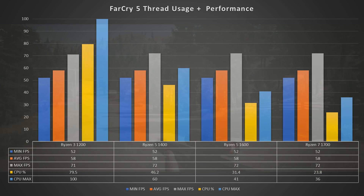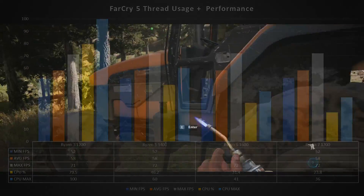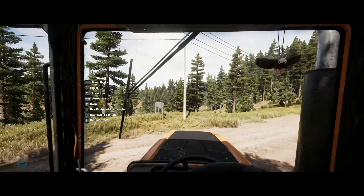Far Cry 5 does make use of all the threads on offer, with its load nicely distributed across the spread of threads. 23.8% CPU usage — under a quarter of your CPU being used — that's a lot of headroom to tackle more demanding games in the future. And as developers start creating games based around these higher thread count CPUs, we're going to see a gap in performance between high count and low count processors.